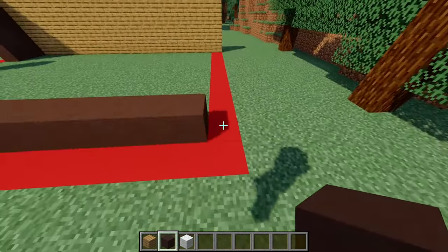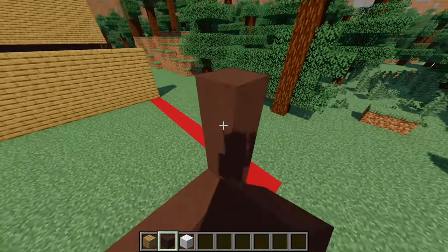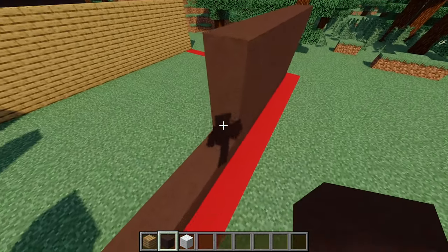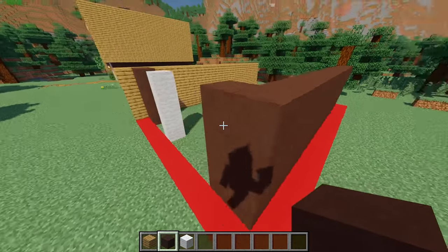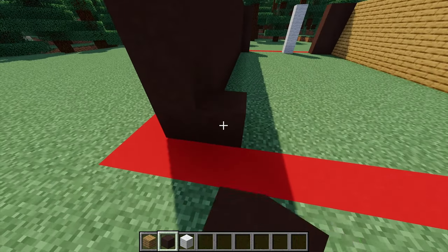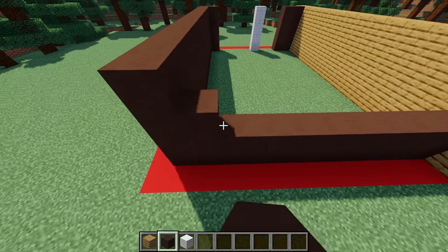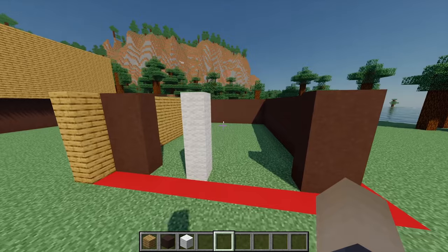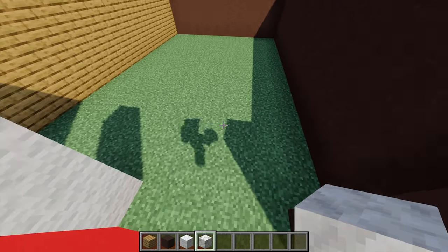Build just until we're one block in from the oak wall, then build this wall up so it's four high. Moving to the back, place another gray terracotta, build across, then build it up to level with the other walls — everything four high in total. Next, grab some calcite and fill in the entire floor area.